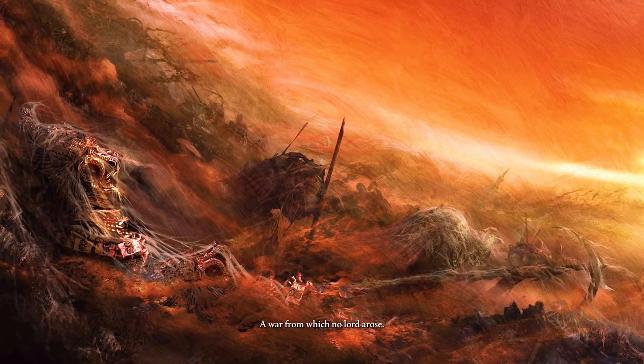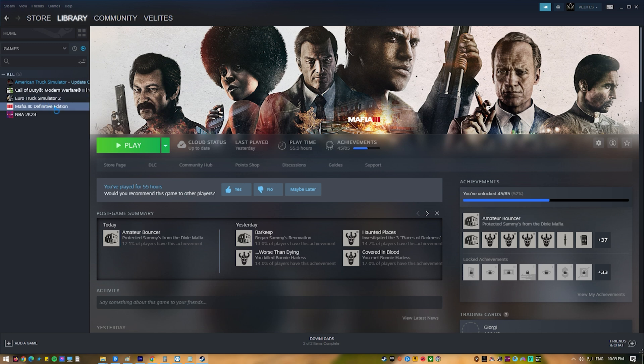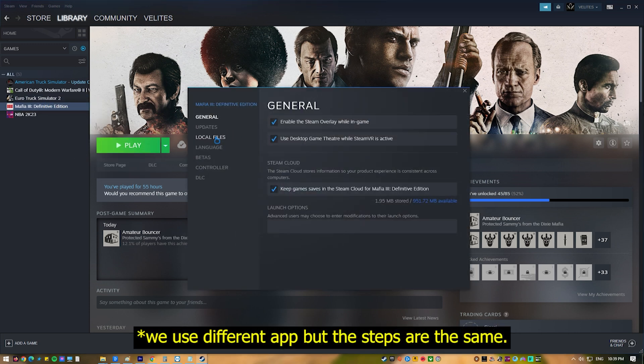Fix six: Verify integrity of game files. FPS drops, stuttering, and lagging issues are sometimes indications of damaged or corrupted game files. You can utilize the Steam client option for validating file integrity to confirm that the Elden Ring game files are up to date.